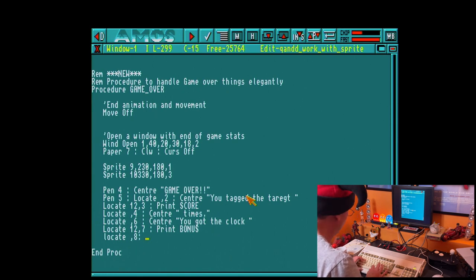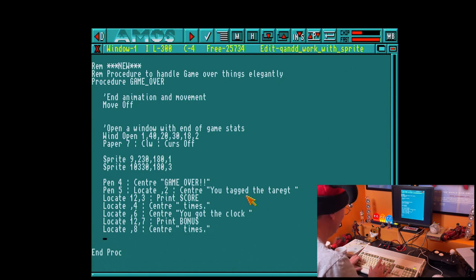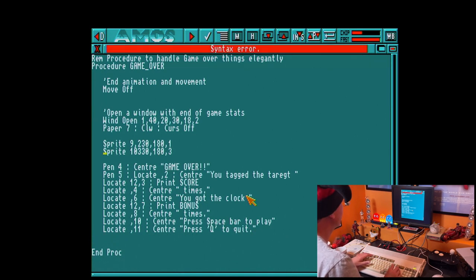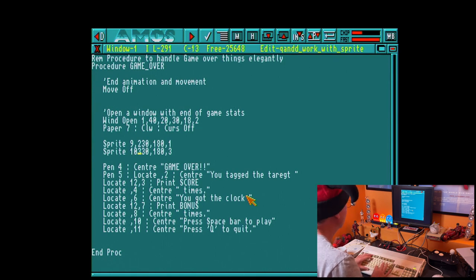Then locate comma 8, center, and print the times string. Then locate comma 10, center, and print 'Press space bar to play'. And locate comma 11, center, and print 'Press Q to quit'. F2 — there's a syntax error: there needs to be a comma in there. Fixed — no errors. Save. So what's happening here: I've opened my window, got some eye candy with the sprites, I'm giving the scores to the player, and telling them they can press space bar to play again or press Q to quit.